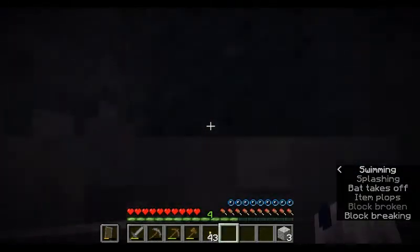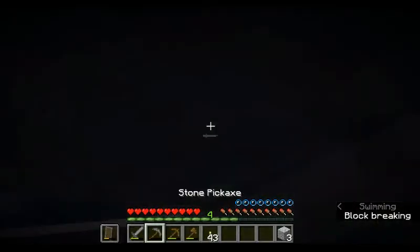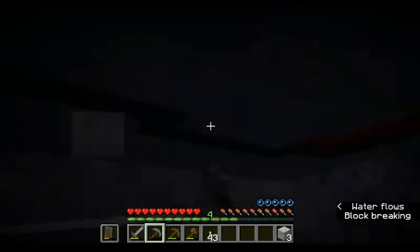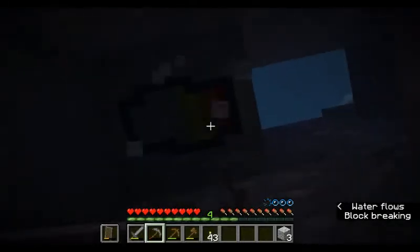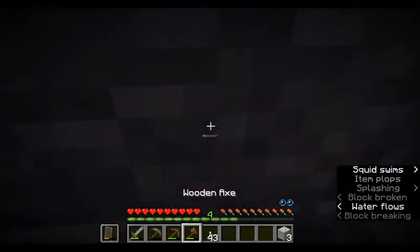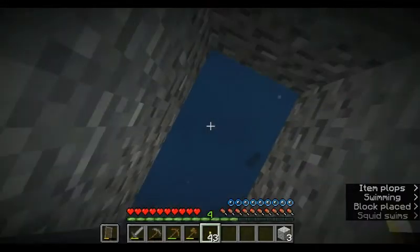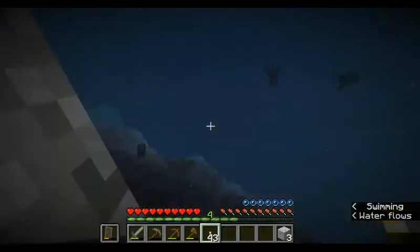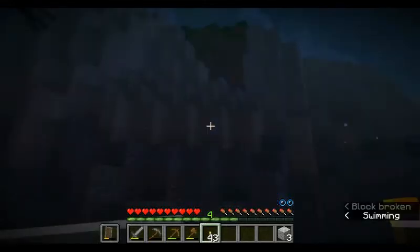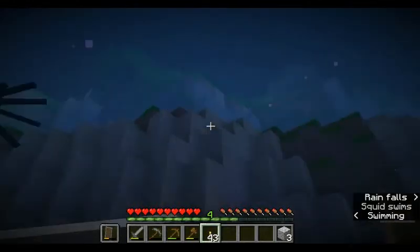And here we go - we have another distraction. Need to get rid of this water, not die, and make a tunnel out. Okay - good enough for me. I'll return to this in future. In this series like I've said before I want to make automatic stuff. So like right here - perfect space for a squid farm. But I'm surrounded by oceans so the squid will spawn here anyway. In future I want to go find a desert for my squid farm.